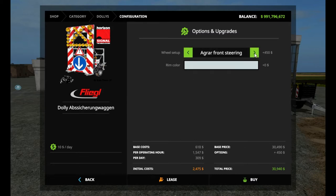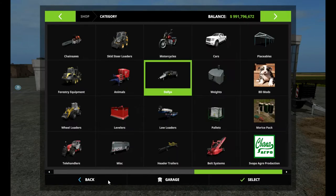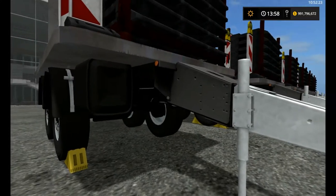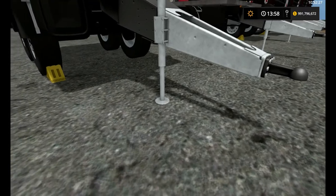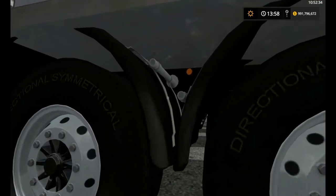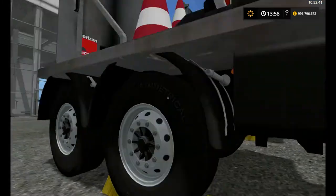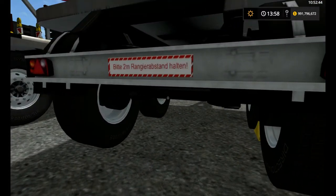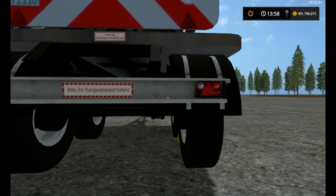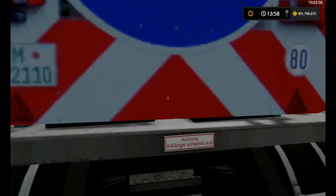Exactly what the different steering options do for you I don't know, but it changes the price a little bit — it doesn't change your daily cost. You can change your rim color to just about anything you want. So we're going to get up close and personal with this guy and get nitpicky. There's some good details underneath here with a reflector and the mud guards and the way they're fitted on there. The wheel chocks look to be touching the ground and up against the wheels.